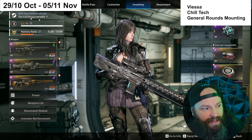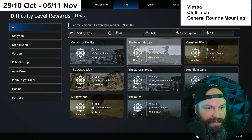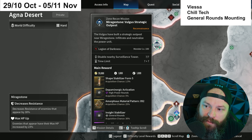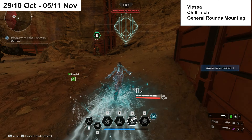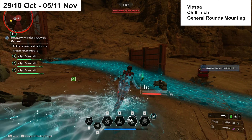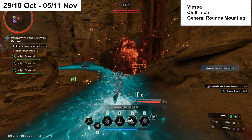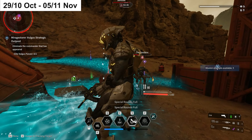For General Rounds reactor rolls for Viessa — Thunder Cage, Python, Enduring Legacy — select Chill and Tech then choose Mirage Stone, also in Agna Desert, just to the left of Vermilion Waste. It's another outpost where you can run the same Valby farm strategy — or Bunny with a small third ability works too. Kill the outside enemies, avoid the boss, and collect XP, weapon proficiency, gold, Kuiper, and hopefully some good General Rounds reactor drops.